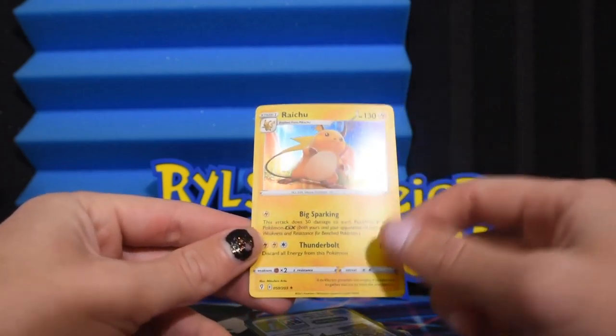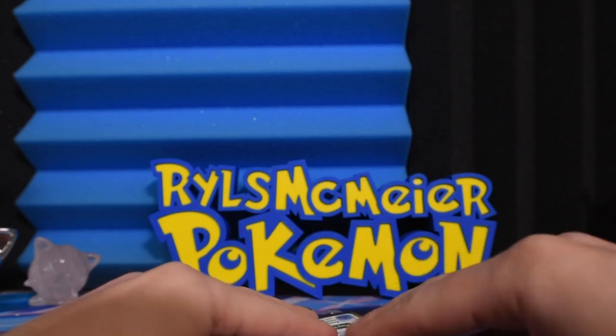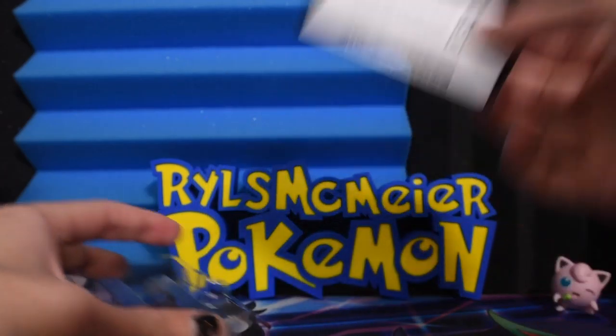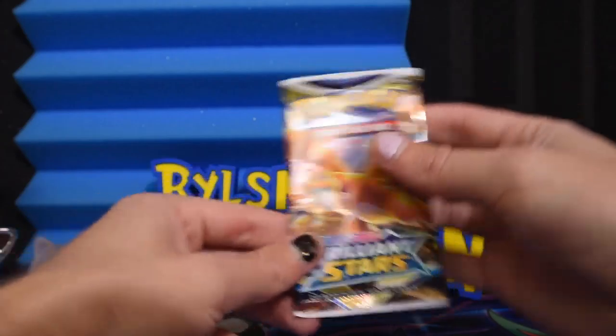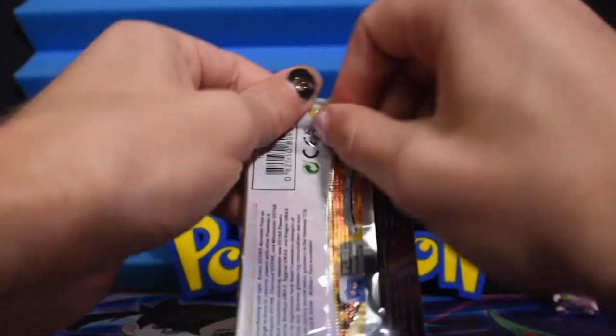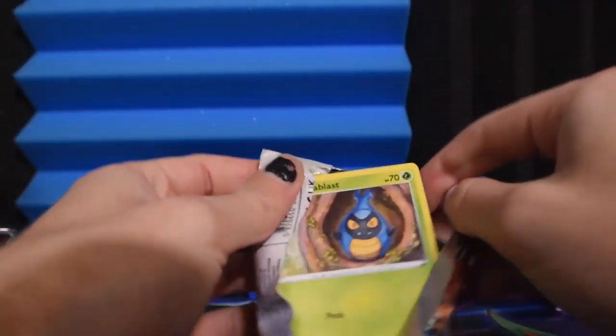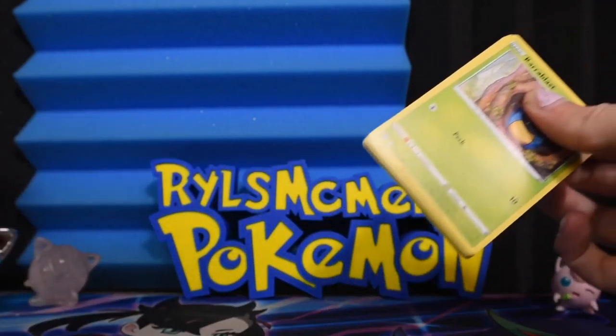This is so bent — it's an alternate holo Raichu. It's got a little Raichu behind him. Number 50 of 203 from Evolving Skies. Here's the code for that whole blister. And a Charizard pack art Brilliant Stars pack. Maybe we'll get the Charizard alt art. Wouldn't that be something?